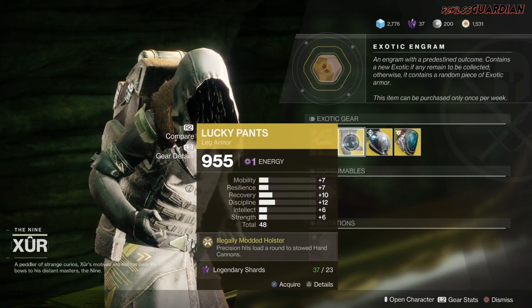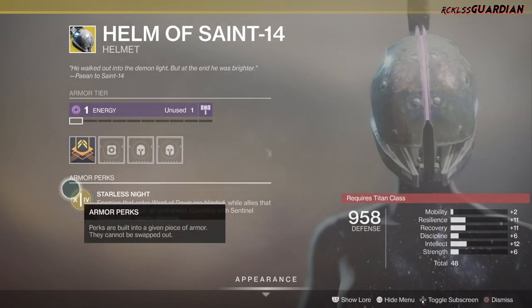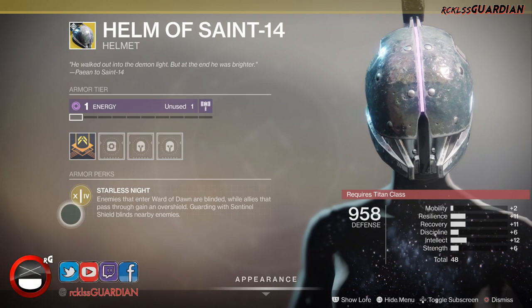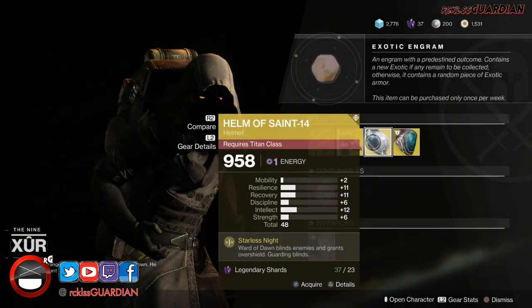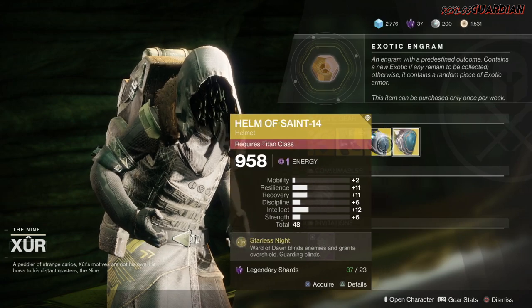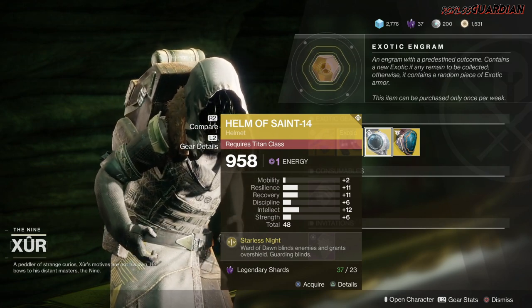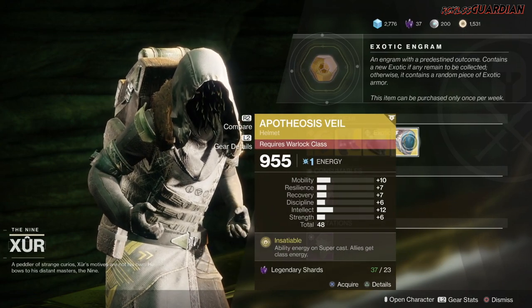Next we have the Helm of Saint-14. The perk is Starless Knight: enemies that enter the Ward of Dawn are blinded, while allies that pass through gain an overshield. Guarding with Sentinel Shield blinds nearby enemies. Even though I said not to grab these because of the low stats, if you do not have the Helm of Saint-14 go ahead and grab it — it's still an awesome exotic to have as a Titan.